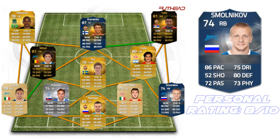On to the right back, we have this guy — I'm not even going to try to pronounce his name. He's a team of the season card and has some pretty good stats: 86 pace, 75 dribbling, 80 defending, 73 physical, and 72 passing. Really nice stats, especially that 80 defending for a silver.